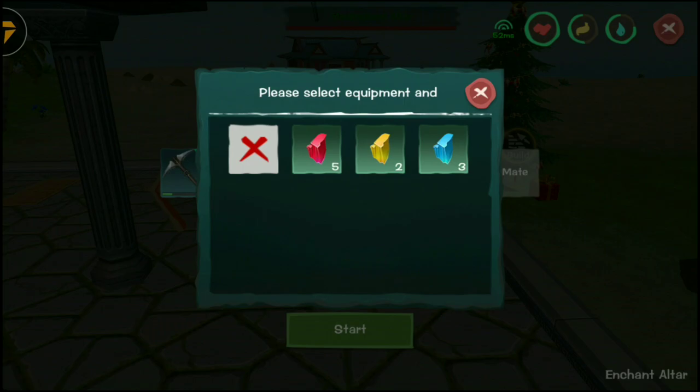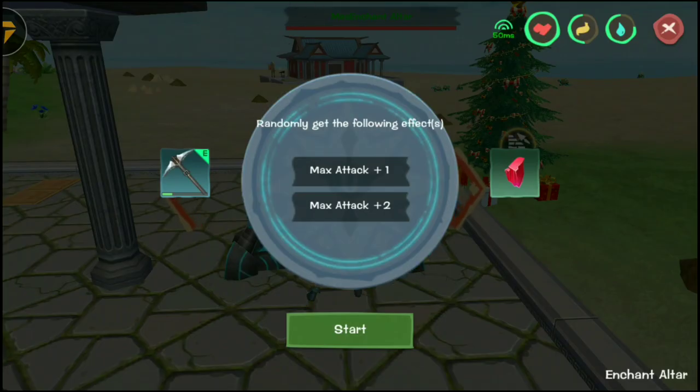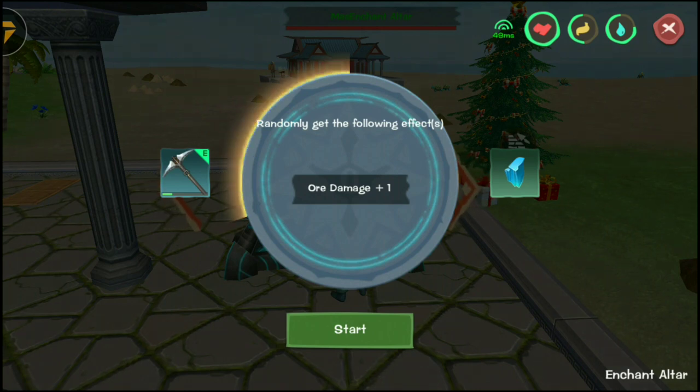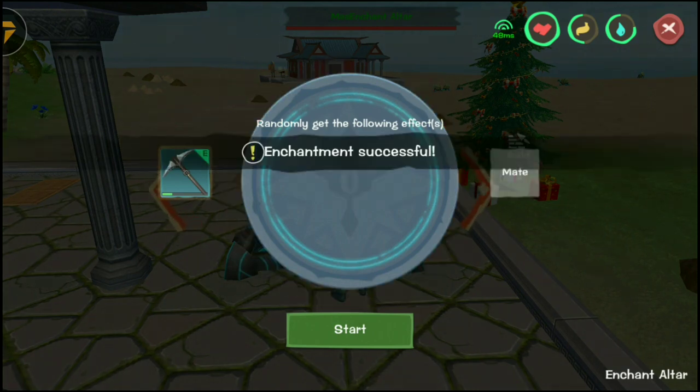For the red one, you can get attack. From the lightning one, you can get tree damage. And from the blue one, you can get ore damage. We'll try to use it right now — and there you go, enchantment successful.